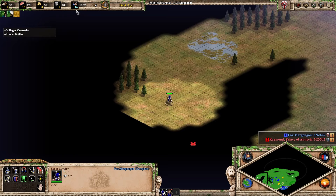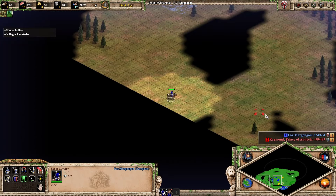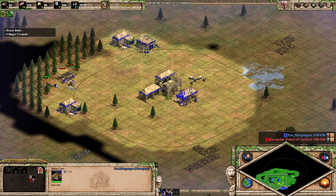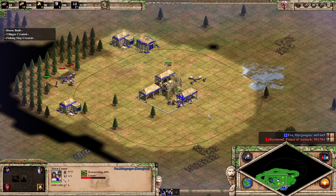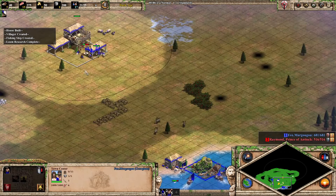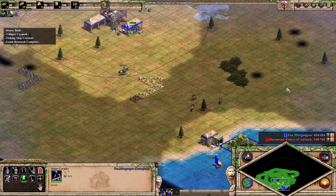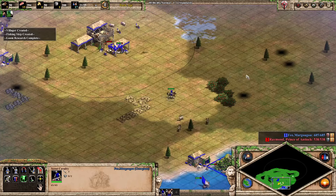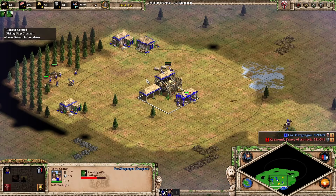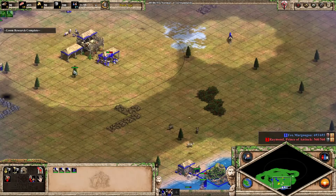I'm going for a 17-villager build order with four fishing ships and the mule cart economy. I can just raid with my scout non-stop because my scout regenerates HP — that's omega broken. I missed the 17 click-up so I'll go for 18, which is still super early for a dock build. We force drop at the woodline, click up, and we're good.